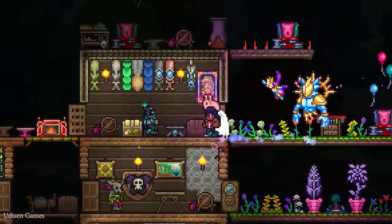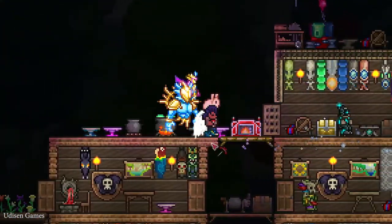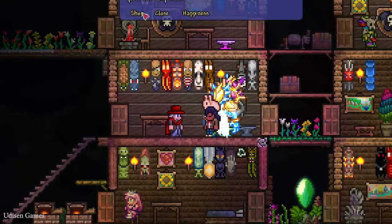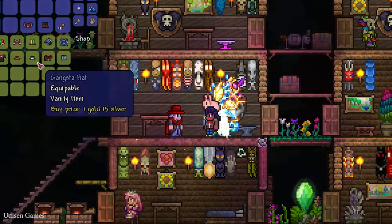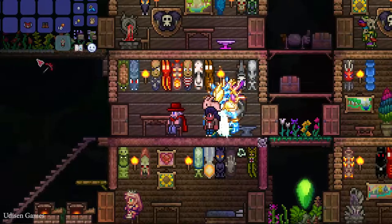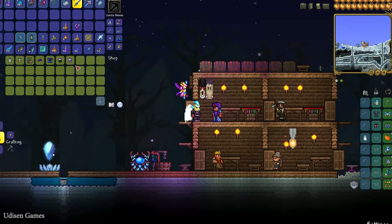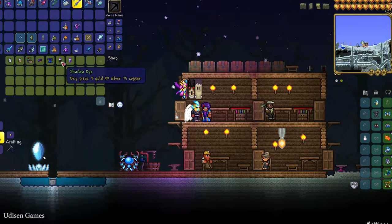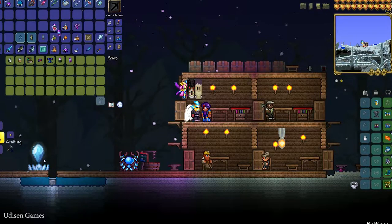If you don't have the Sextant, no big deal — you can always go to the Clothier and watch what type of clothes he sells, because only this NPC changes his goods every moon phase. Seriously, only on full moon can this trader sell you Shadow Dye and Negative Dye.